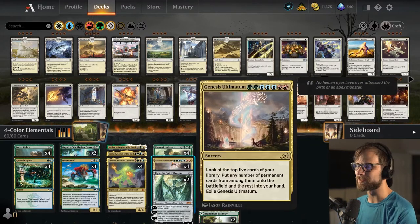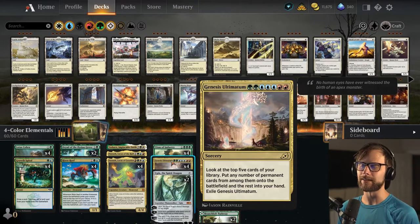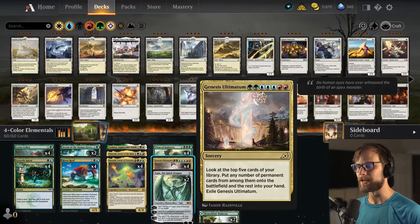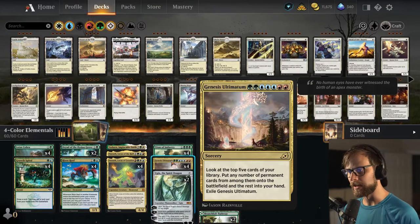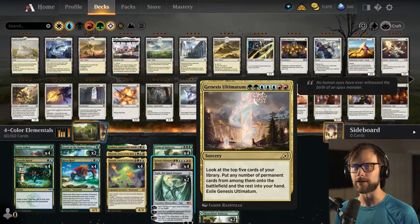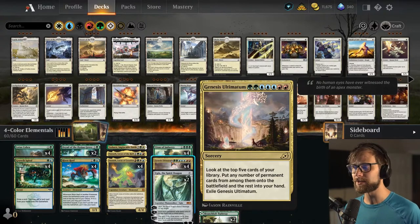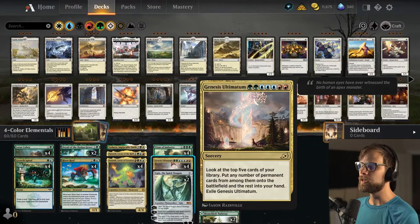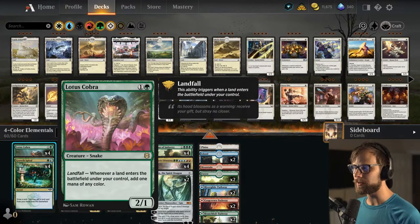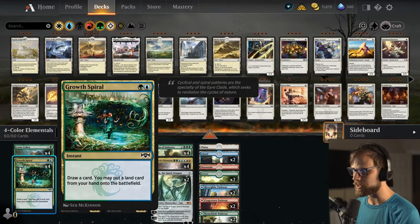I really love the Elementals build — I think it's a very fun build and I'm excited to see if we can get this going. We may not win a single game but that's okay. Genesis Ultimatum costs two green, three blue, and two red: look at the top five cards of your deck, put any number of permanents onto the battlefield and the rest into your hand, then exile the Ultimatum. Lotus Cobra gives us extra mana with every land drop, and Growth Spiral lets us put land cards onto the battlefield for an extra land drop.